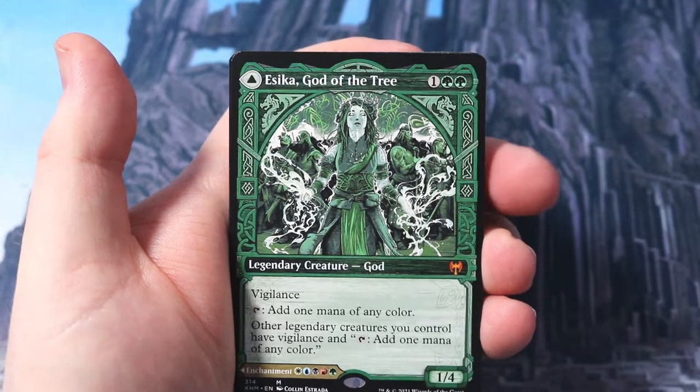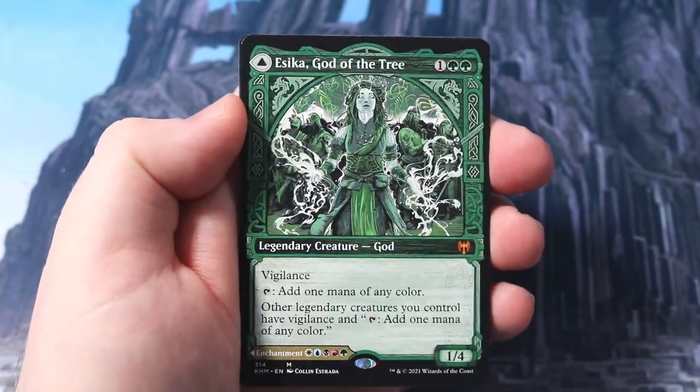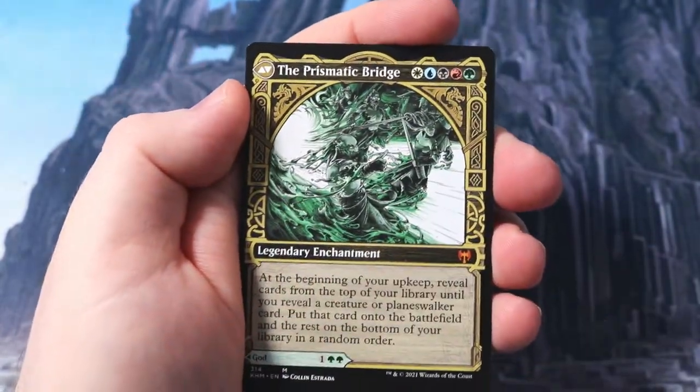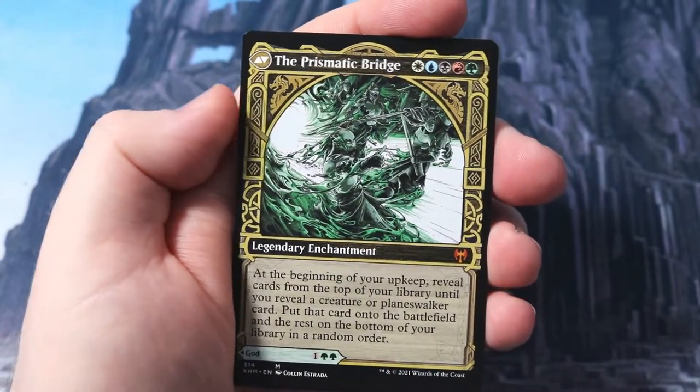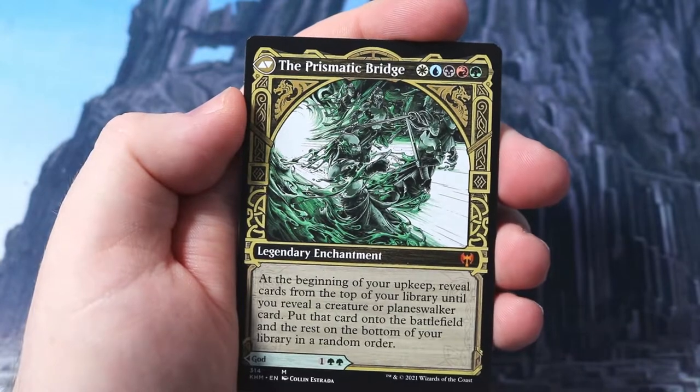Hengegate Pathway - look at that lovely foil, turns over to obviously the best color in magic. Yep, I said it - Mistgate Pathway turns to blue, lovely! Inga Rune-Eyes. And we've got a green god mythic with that lovely showcase frame - gorgeous, gorgeous! And of course this turns into the Prismatic Bridge - look at that gorgeous card. Beginning of your upkeep reveal cards from the top of your library until you reveal a creature or planeswalker, put that card onto the battlefield and the rest to the bottom of your library in any order.